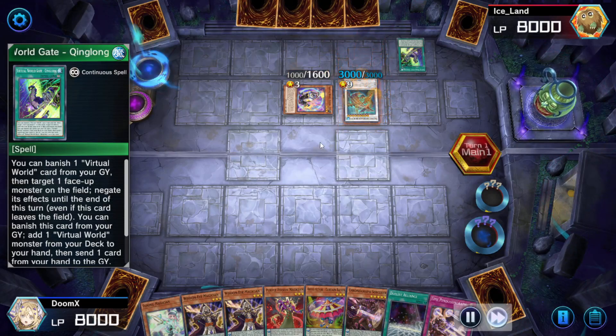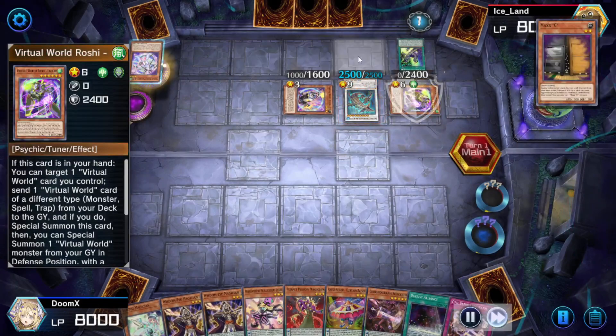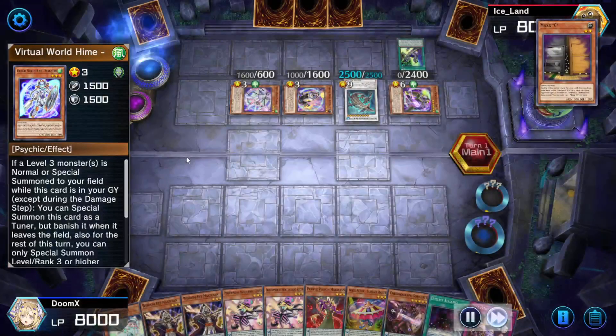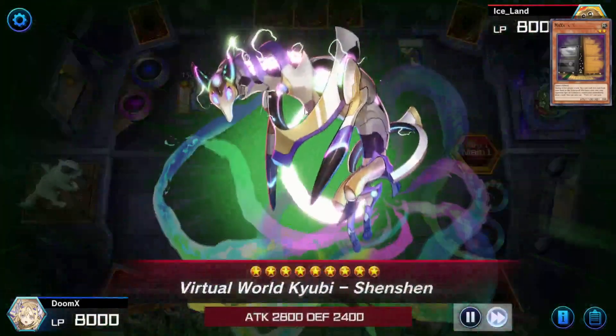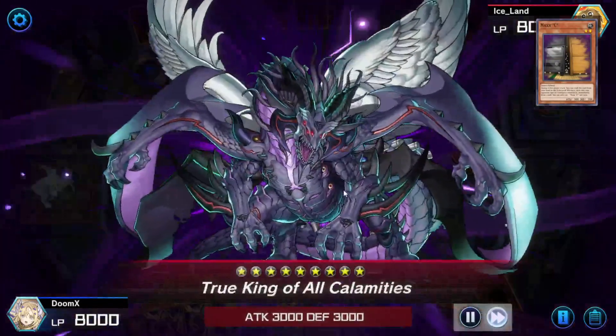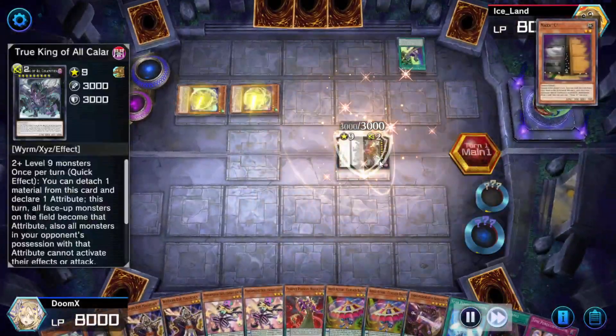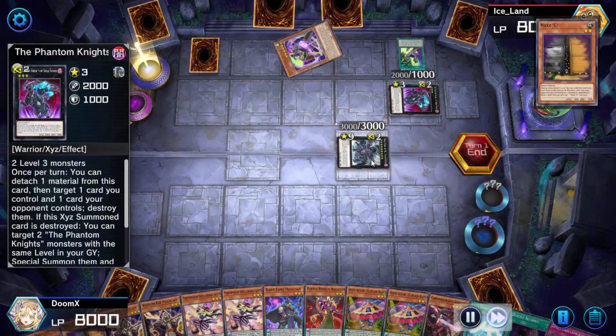You guys already know that this deck is capable of making VFD very easily. He already got the level nine monster out, all he needs to do is bring out Shenshen and he has the first turn VFD. He got Shenshen out — that's the full VFD combo. Pretty degenerate strategy in my opinion because VFD pretty much says that you cannot play Yu-Gi-Oh.